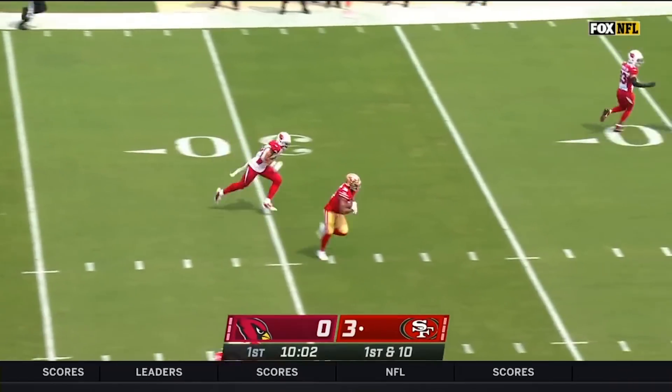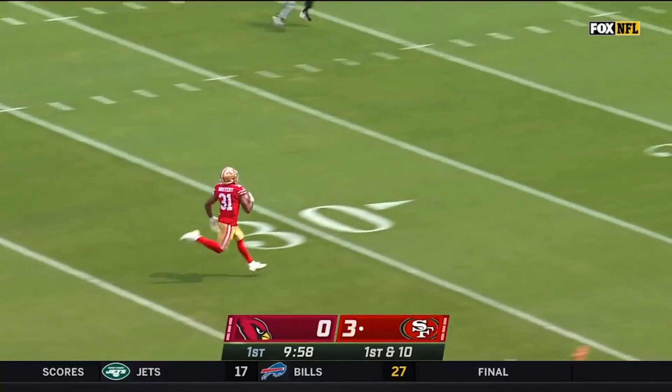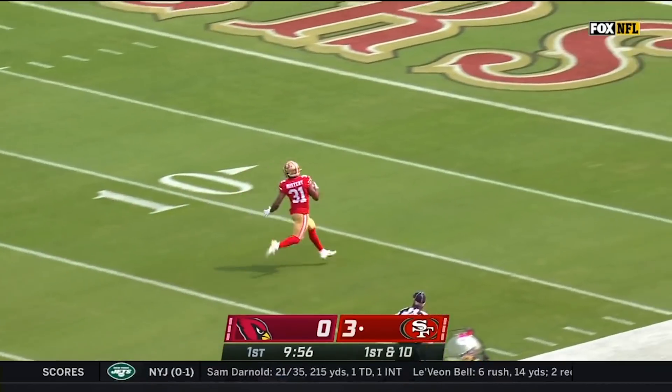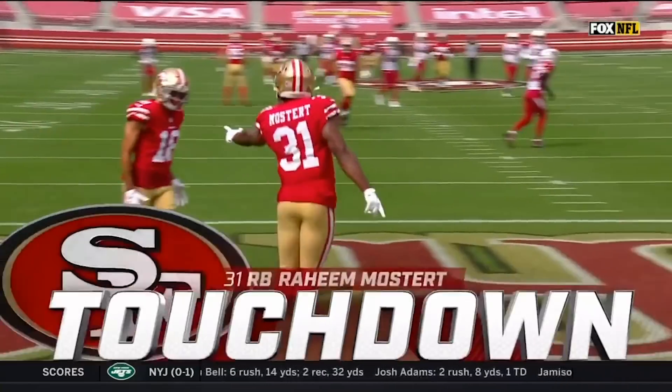Garoppolo to throw. Mostert with an opening. Mostert's got great speed and nobody in front of him. Raheem Mostert is gonna take it to the house, galloping in for a 76-yard touchdown.